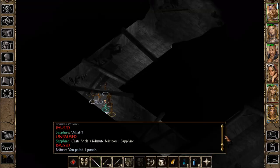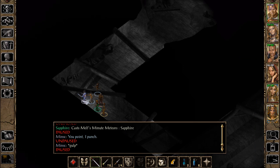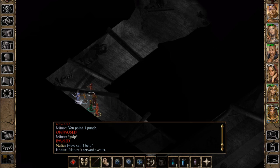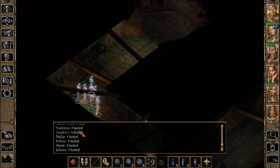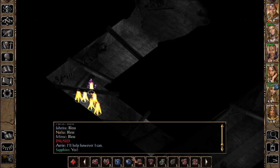Minsc can take this — lasts for like an hour, or three hours, or something like that. Haste and Bless, which I always forget to cast. Do we have protection from evil? I don't know if we do. Alright — she'll cast Blur, and I'll do Mirror Image, and you do Mirror Image.